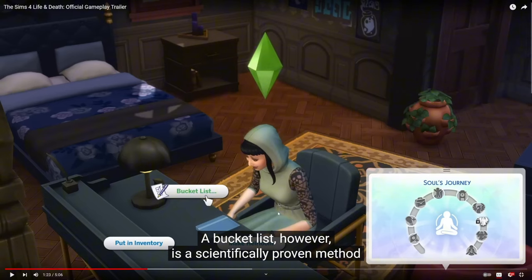A bucket list, however, is a sign — so the soul's journey and the bucket list seem to be tied together. She's holding what looks like a journal or notebook, and in her notebook three options popped up: she could put it in her inventory — so maybe each Sim can have their own notebook — she can make a bucket list, or she can make it an heirloom. You can't really see it behind the subtitles but it says 'make heirloom.'